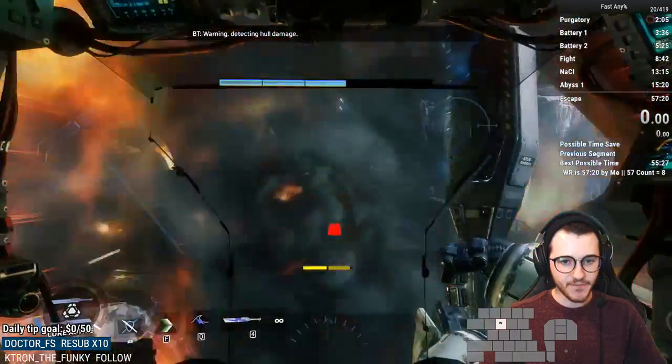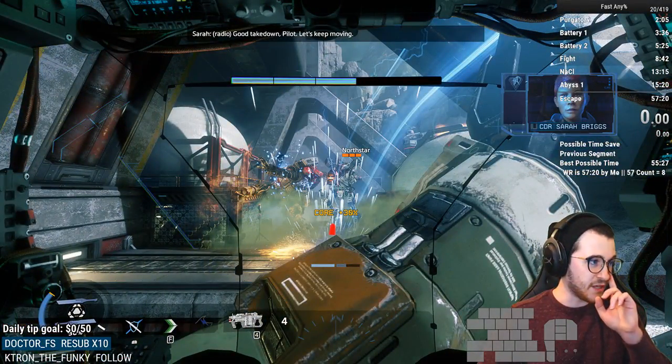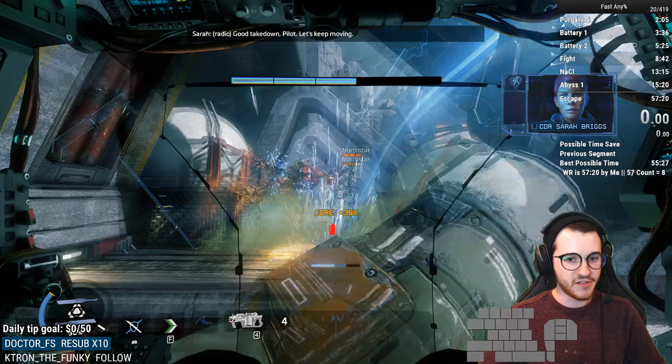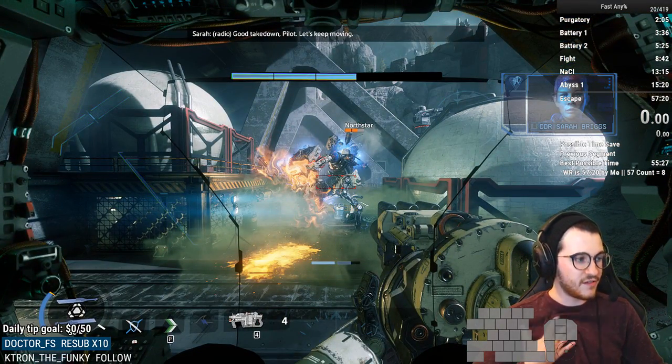What I find best to do here is do an empty slash, which eliminates your Sword Core. Once you do that empty slash, immediately use an arc wave. The arc wave is going to do a big chunk of damage to both the North Star and the Scorch. You have to do it pretty fast, otherwise the Scorch puts up his Flame Shield and they don't take any damage — they'll just absorb it completely.